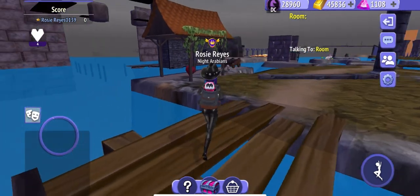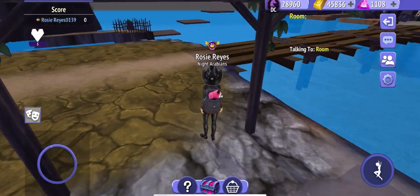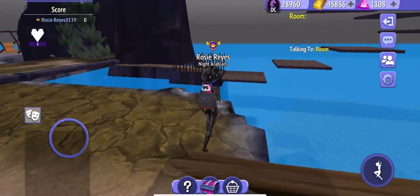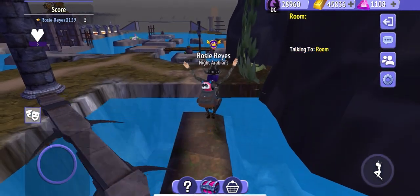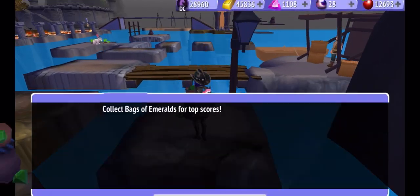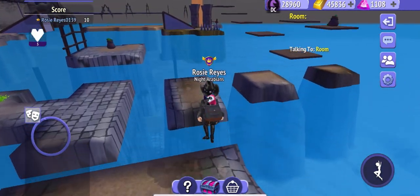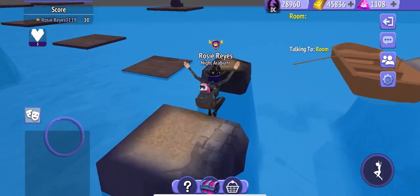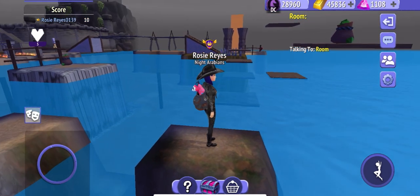We're going to go past the swords — try to stop if you have to — and go for that heart over there. You can collect hearts all around the map to keep you going. Then you're going to go for this bag of emeralds, which gives you points, and then go for another bag.